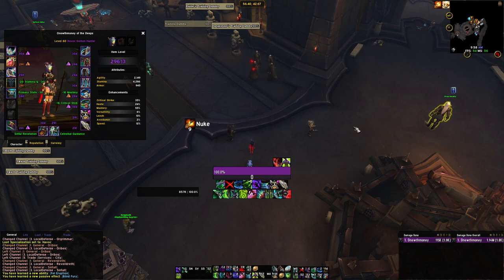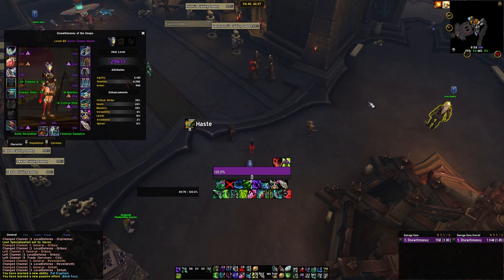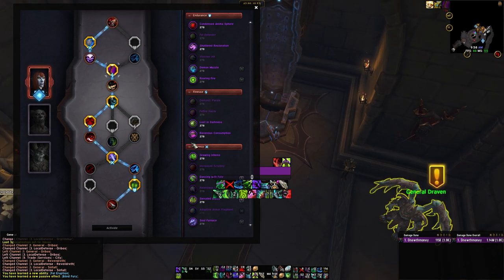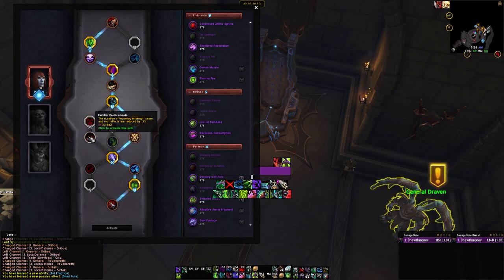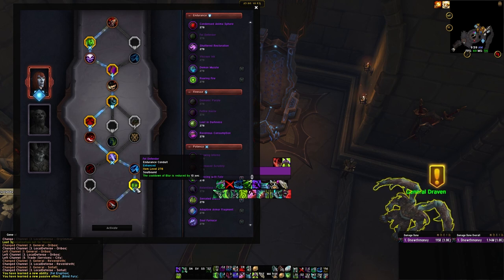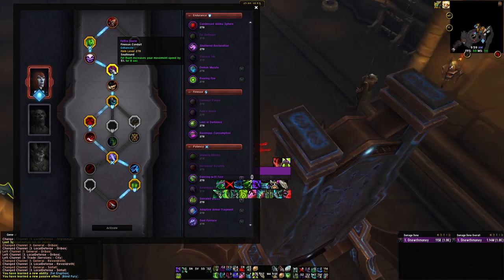For Covenants, you want to play Venthyr — it's just the best for everything. There's been some talk of Necrolord, where you'd drop Inner Demon and go the other side, but I think that's a throw. Venthyr is the way to go. For Conduits, you want to run Nagia — that's going to be your best bet. Generally it's best to swap out Adaptive Armor Fragment with Growing Inferno for M+ AoE. For single target you could run Adaptive Armor Fragment instead of Growing Inferno or Increased Scrutiny. Viscous Ink and Fel Defender are our best Endurance conduits — no point swapping off those. Fel Fire Haste is our only useful Finesse conduit; the others are just bad.